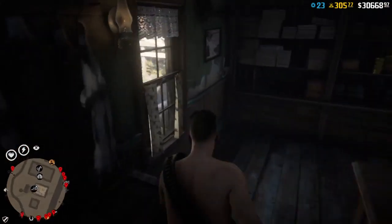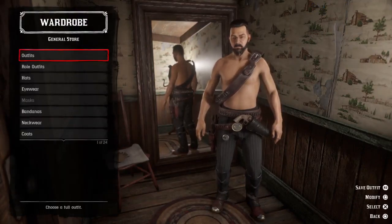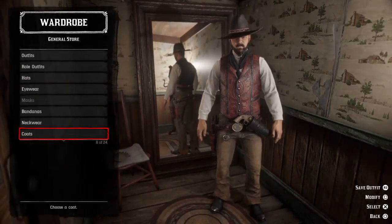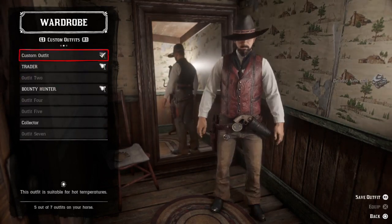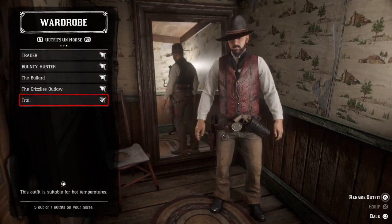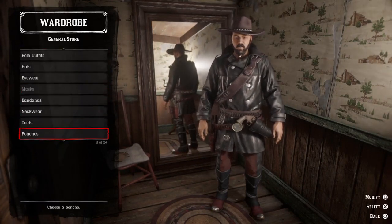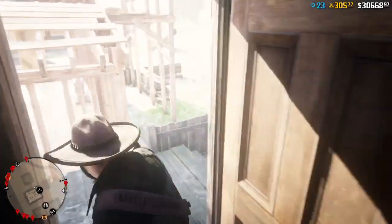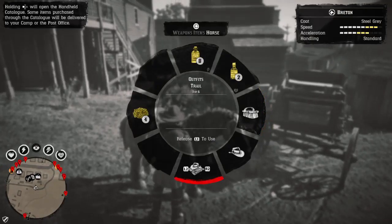This is the final step: go back to the wardrobe, equip the Grizzlies Outlaw, remove the coat. Then delete the new Trial and save this one as Trial. Make sure Trial and the outfit you want to glitch are both stored in your horse. Equip the one you want to glitch, go to buckles and change to another buckle, then go to your horse, switch to Trial, and find a new free roam lobby.